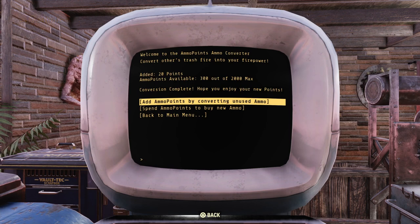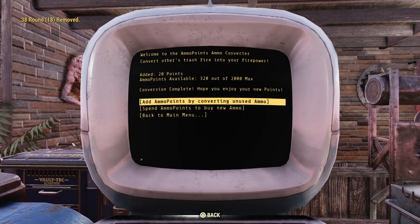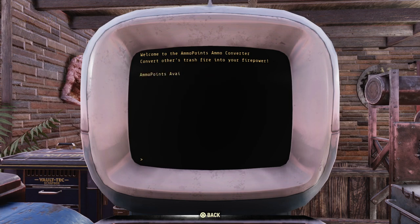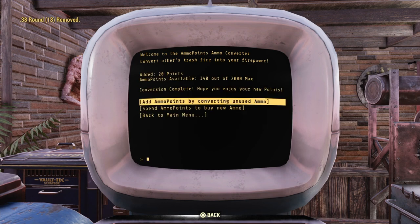So you add ammo points by converting — you can just keep doing that. But you've got to click it all over again just for 20 points. Like, wow — I would rather just drop them on the ground than be inconvenienced this much, honestly.